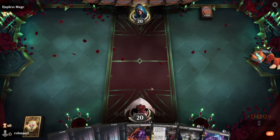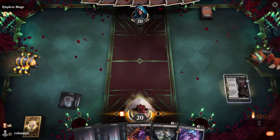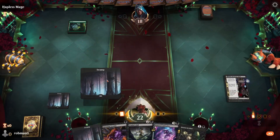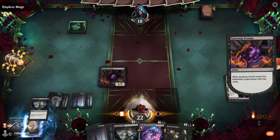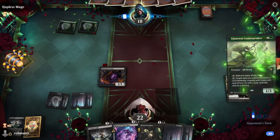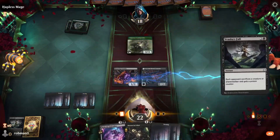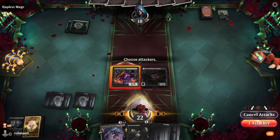Game three — hand looks good. We start with Reckoner Raid since we have the Mukotai Ambusher, then play Gnawing Vermin to mill ourselves. Opponent plays Llanowar Loam Speaker. We cast Vraska's Fall to get that first poison counter on them, then hit them for one.